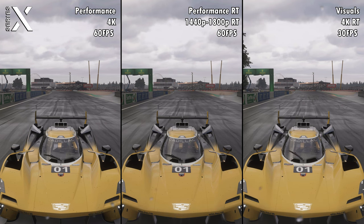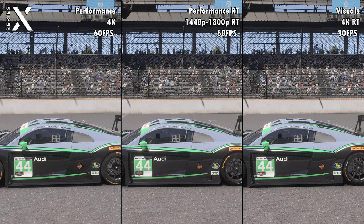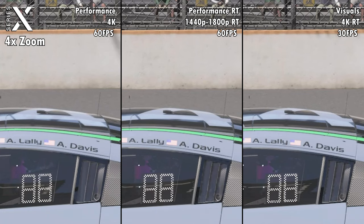The more powerful Series X has three graphic modes. There's performance mode which now runs at 4K native and still targets 60fps. The visuals or quality mode is 4K with ray tracing but lowers the frame rate to 30fps. And then there's a third option on the Series X: performance ray tracing, which targets 60fps with ray tracing but at a dynamic resolution, likely hovering between 1440p and 1800p.